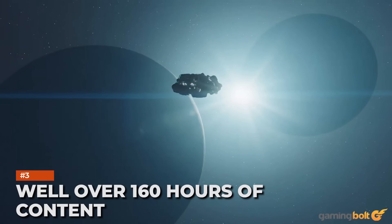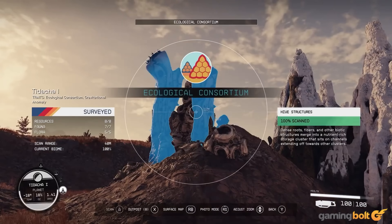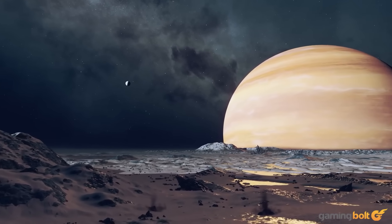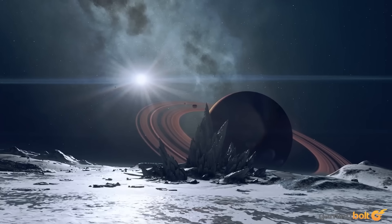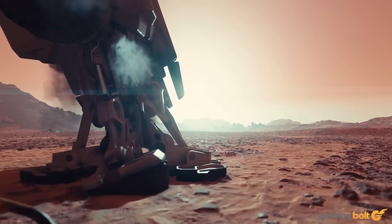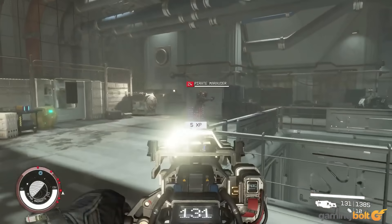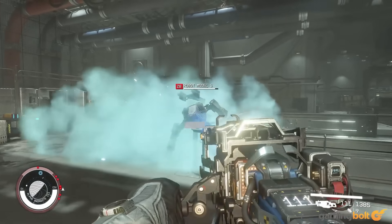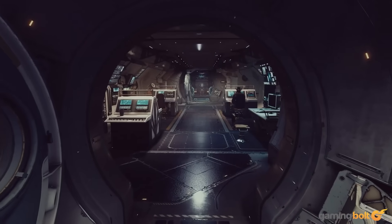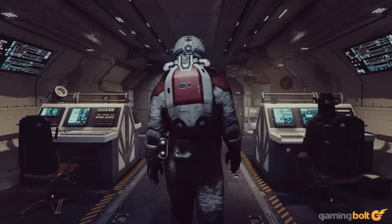Well over 160 hours of content. Bethesda Game Studios' RPGs are guaranteed to be massive time sinks, and it's not difficult to imagine someone pouring hundreds of hours into any of them. Unsurprisingly, it seems Starfield is continuing that tradition. Speaking at Gamescom, Bethesda's Pete Hines said that he'd put around 160 hours into his Starfield playthrough and was still nowhere close to having seen everything in the game. We do know that the game's main story is supposed to be 30 to 40 hours long, but if it's anything like past BGS titles, the main story is probably going to be only a fraction of the whole experience.